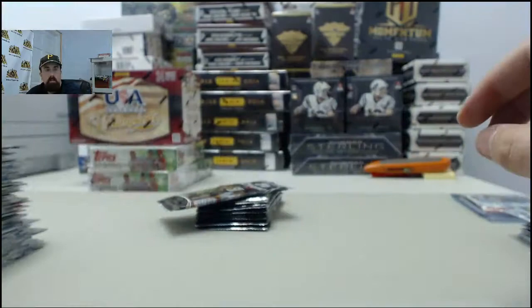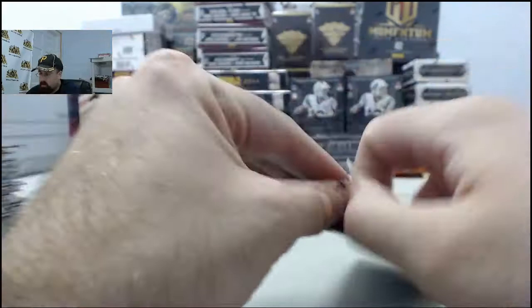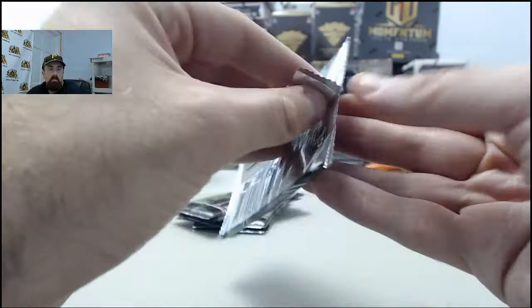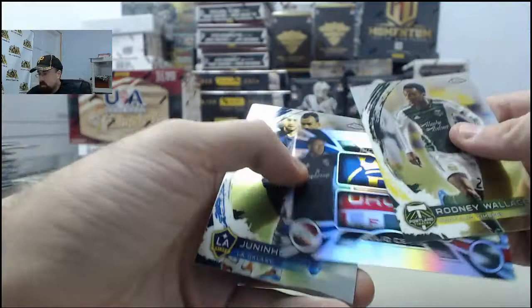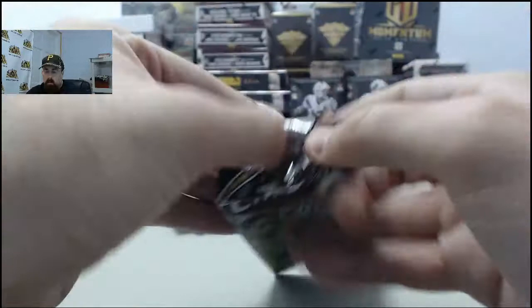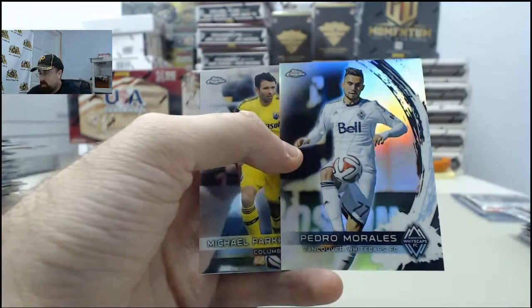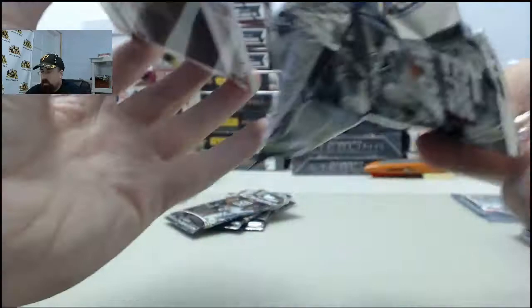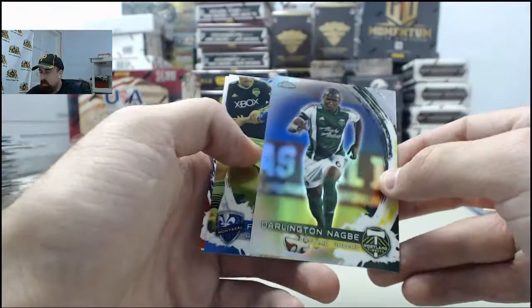Gilberto on the Refractor. Good deal there, Matty Flex - we'll get that one up for you after George. Boniac Garcia, Houston Dynamo - Refractor. Julio Cesar and Nick Raimondo on the dual refractor. Pedro Morales Refractor, Vancouver Whitecaps. They sure have a lot of MLS teams now - I remember when there was just like six or eight of them. Had Ross Pauly and Grant Pauly - went to high school with them. I think Ross played for the Colorado Rapids and Grant played a year or two in the league.